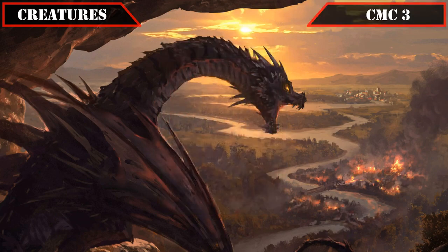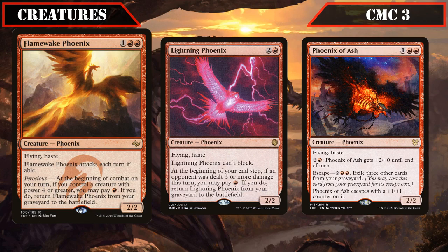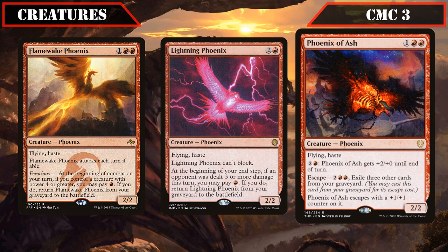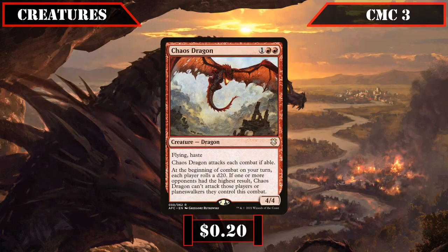In the CMC 3 slot we have our first wave of hasty fliers: Flamewake Phoenix, Lightning Phoenix, and Phoenix of Ash — all 2/2 hasty flyers that can return themselves from the graveyard under certain conditions. Flamewake reanimates on our upkeep if we control a 4+ power creature and pay a red; Lightning Phoenix returns on our end step if 3+ damage was dealt to an opponent and we pay a red; Phoenix of Ash can be pumped and escaped by exiling 3 other graveyard cards. Chaos Dragon is a 4/4 that must attack each combat and has each player roll a d20 to determine who it attacks, still dealing 4 damage to an opponent and creating a treasure alongside our commander.